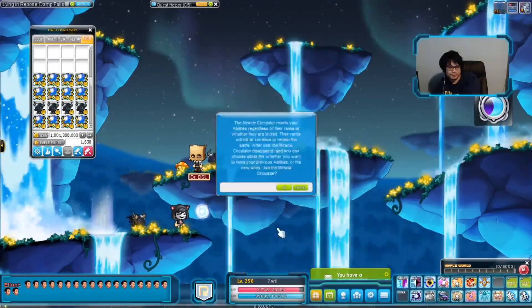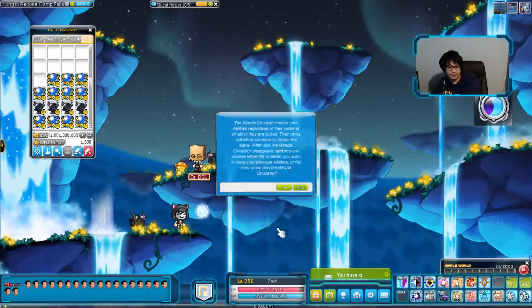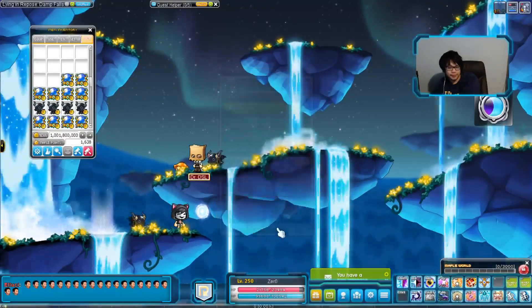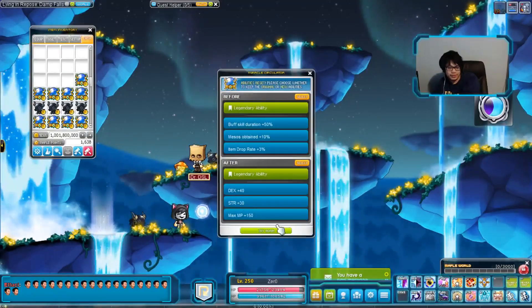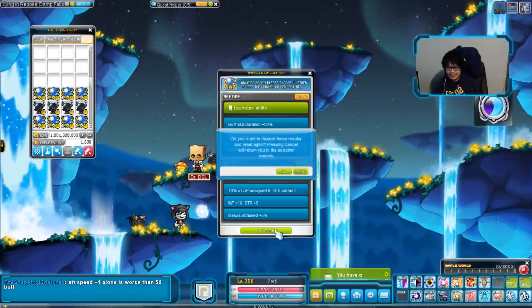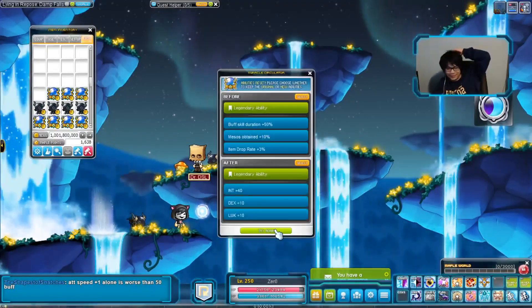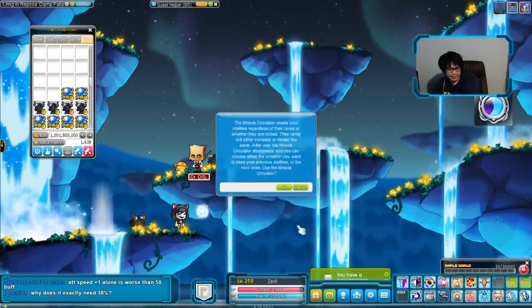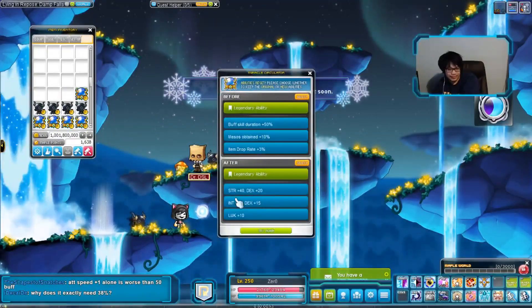So if you're playing Luminous — Reboot specifically — and you're still at a mid to early game stage, I would still recommend going 50% buff duration, because it's a lot more common to get than 38% buff duration. This is more for super end game when you're just trying to min-max everything.